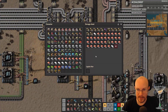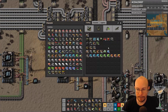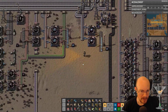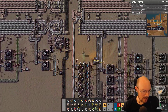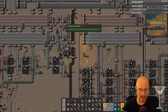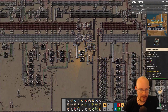Where did they put all these red circuits? Where are they? 500 more — where did the rest go? I eyeball most things because I don't like to use other people's blueprints — it seems to defeat the purpose of the game if you're just gonna use other people's builds.